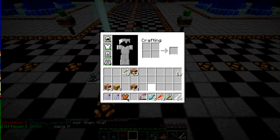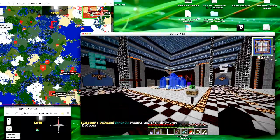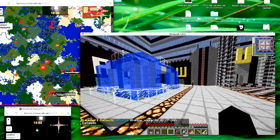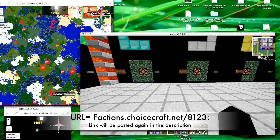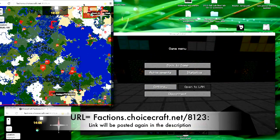Look at that - free leather. So we're in spawn, and there are these portals over in the southwest quadrant that can send you to pretty much anywhere on the base. But how do you know where you're going? Well, Faction Server uses something called live map, and I'll show you what that is over here. I keep it open in a Google Chrome browser.